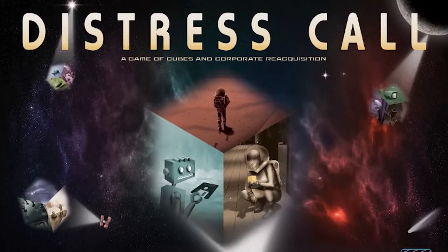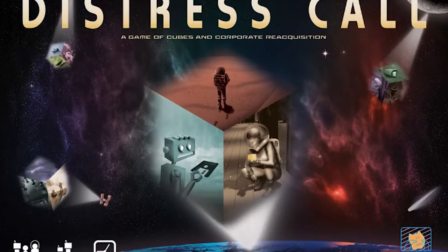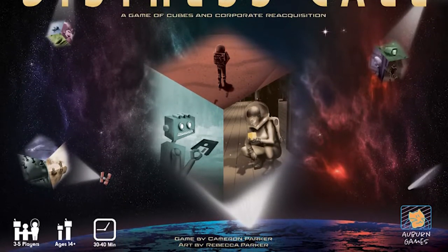Hey guys, and welcome back to another Unfiltered Gamer board game review for the game Distress Call by Auburn Games. This game is for 3 to 5 players, is for ages 14 and up, and takes roughly 30 to 40 minutes to play.